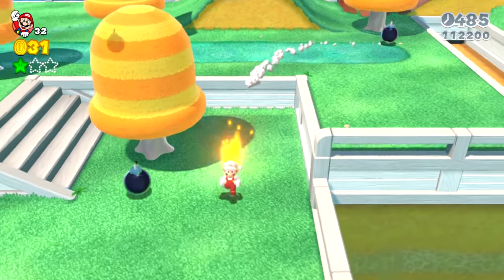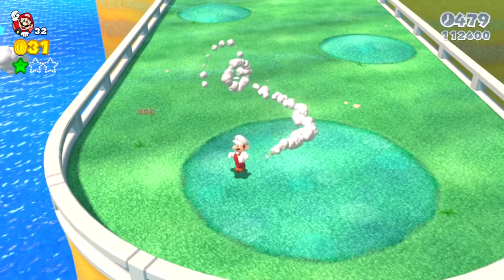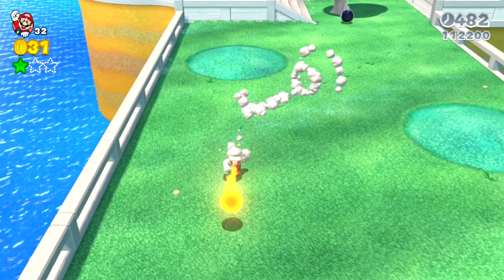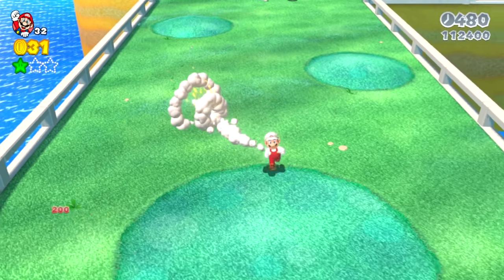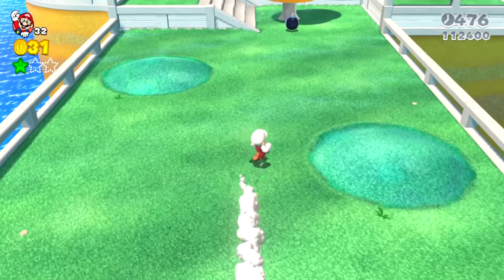Mario still hasn't forgotten about the crooked sideways Goomba from earlier, and when Mario presses the run button he actually shoots out a fireball, and that fireball ends up defeating the crooked Goomba. So now let's take out these Goombas that are near the toad and save this toad.